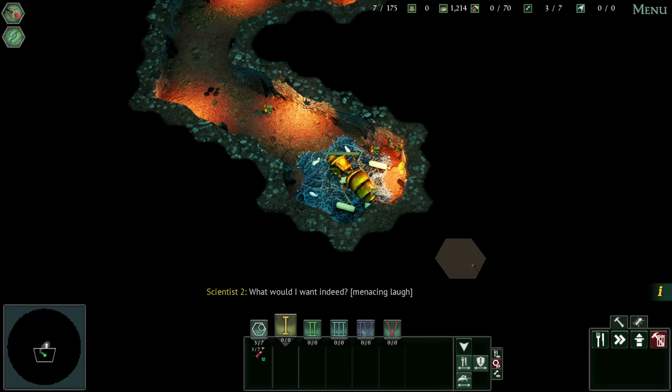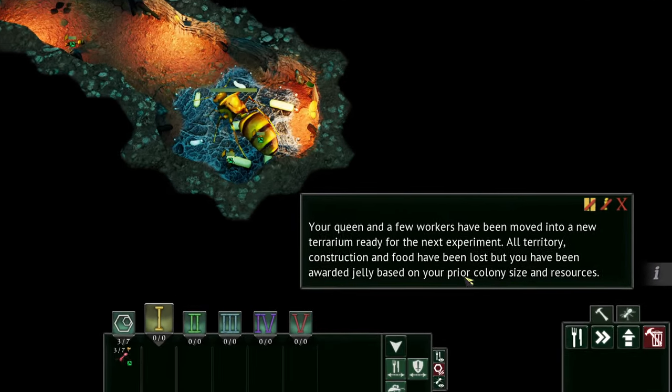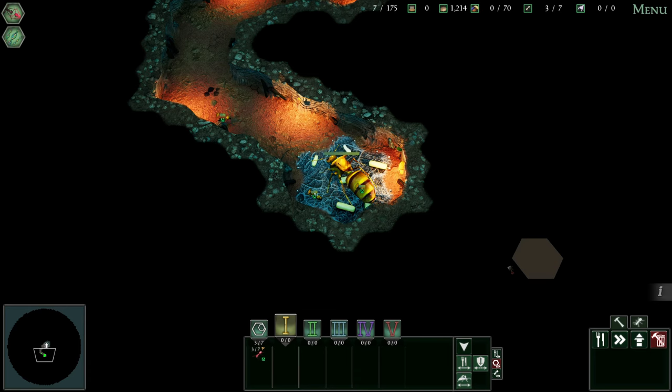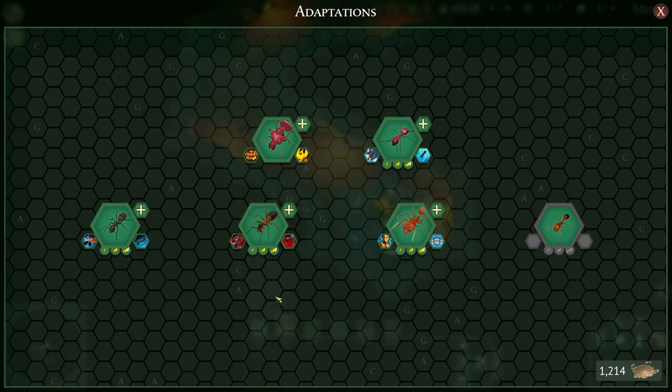This story mode is pretty silly, but that's okay. Silly is okay. The notification says: your queen and a few workers have been moved into a new terrarium ready for the next experiment. All territory, construction, and food have been lost, but you have been awarded jelly based on your prior colony size and resources. So now we have 1,214 jelly, and we keep the upgrades that we had.